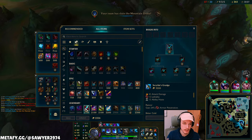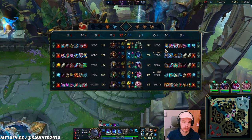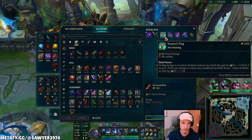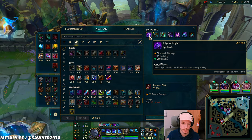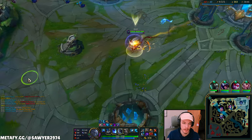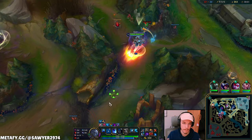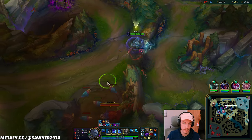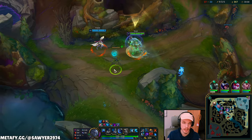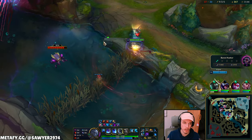Edge of Night — what am I buying? We got Edge of Night, we got Serpent's Fang. Edge of Night is so good — I can actually survive. If I miss like 200 damage because they got shielded, I'll know if the build was bad. Mordekaiser's bot, so play this low and slow.